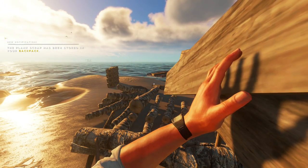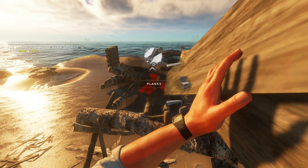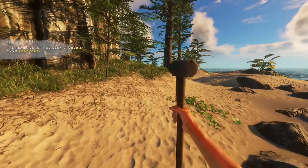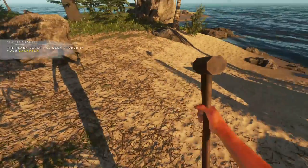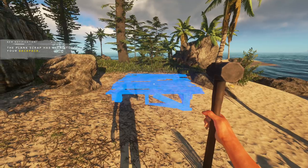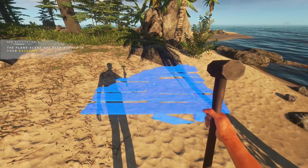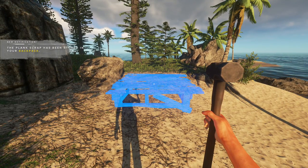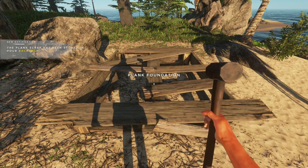It doesn't look like much but I'm going to need all of them — for example, a plank foundation uses four planks, pretty expensive. Let's grab the hammer and I'll show you which area I've designated for my new house. I've got a whole bunch of sticks as well, that's for the thatched roof. I'm going to make it over here; I just need to remove this little stone. The plank direction is fine — not too high, yeah, like that. Perfect.